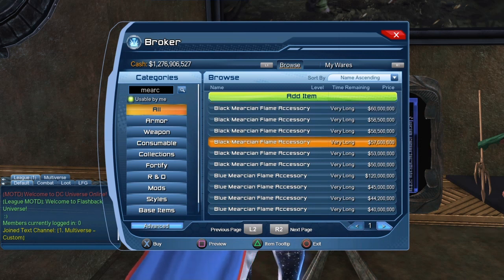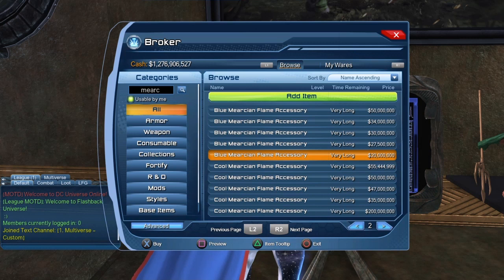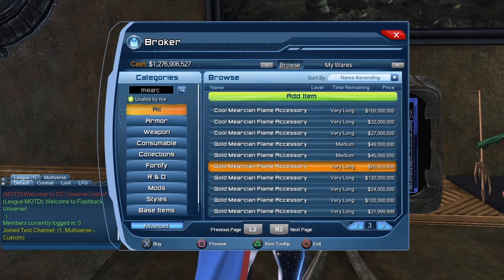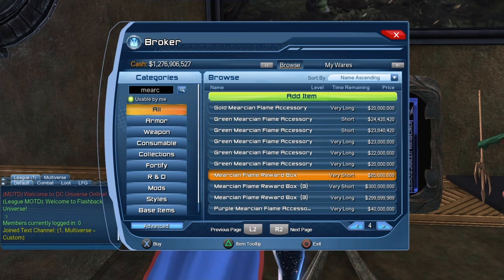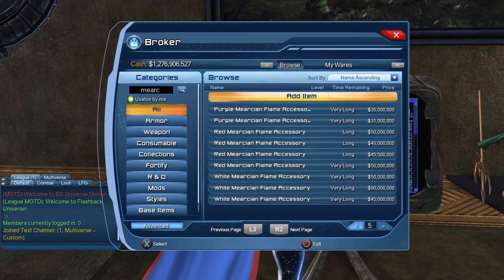The other option to get the Murky and Flame accessories is to buy them from the broker. The black Murky and Flame accessory starts at 60 million and goes down to about 50 million. The blue one starts at 120 million but goes all the way down to 20 million. The cool one goes down to about 27 million. The gold one goes down to 20–21 million. The green flame goes down to 20 million as well. You can also see someone selling the Murky and Flame reward box itself on the broker. For the purple flame it goes down to about 30 million.